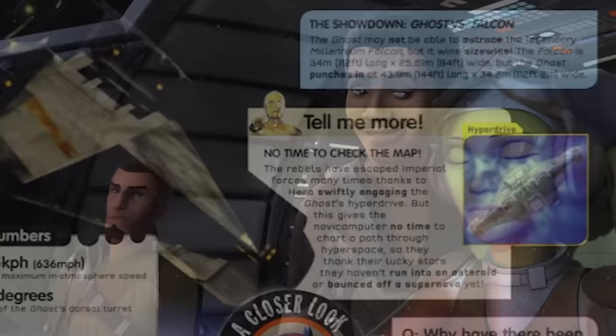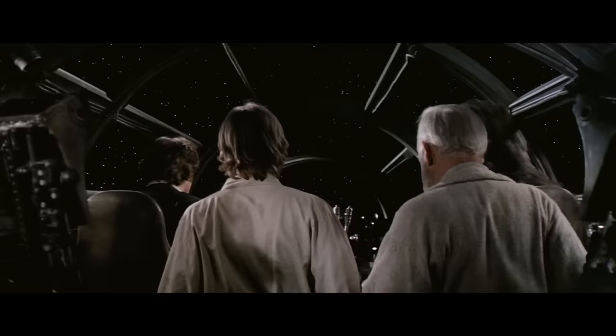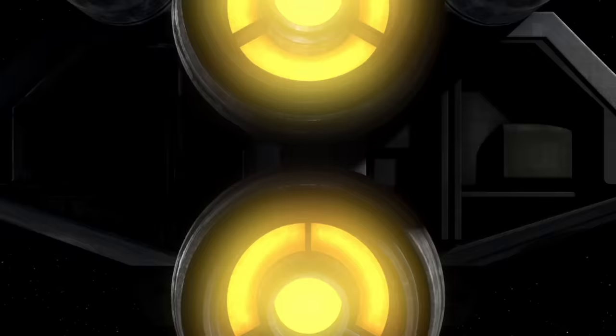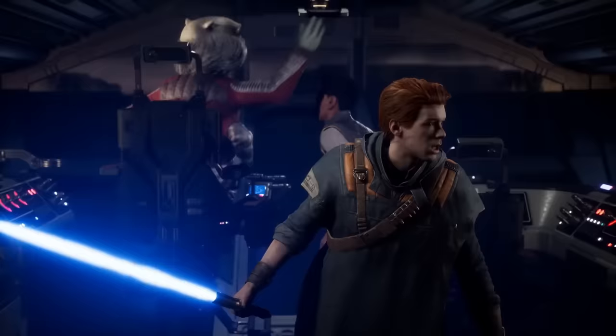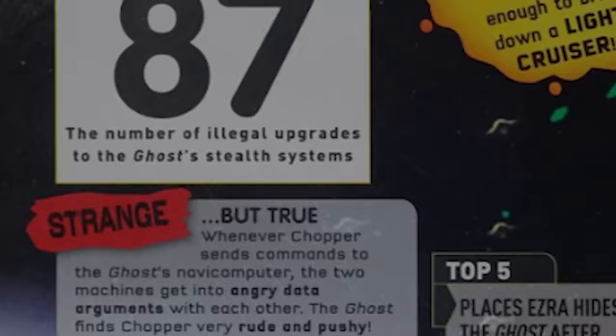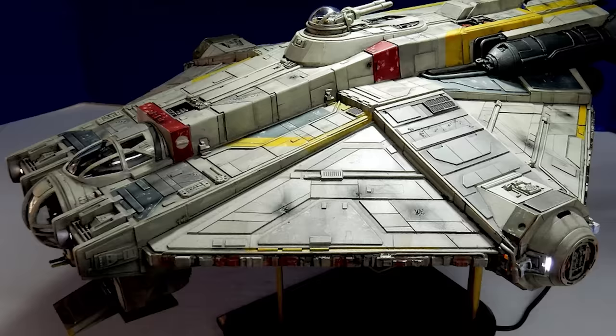Something even Han and Lando would have thought insane is that there were countless times Hera jumped to hyperspace without having a route plotted. As Han once put it, without precise calculations you'd fly right through a star or bounce too close to a supernova. But when Hera was certain that if she waited another second she'd be turned into stardust, she would just press that lever and hope for the best — even if quantum spaghettification through a black hole was a much longer and more painful death. Chopper also swore that the navicomputer in the Ghost was rude and pushy, to the point that they would often get into fights.